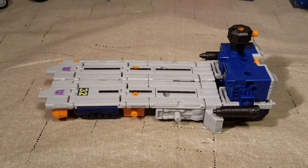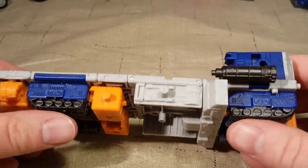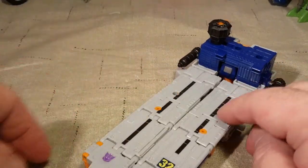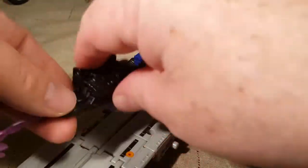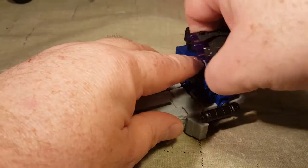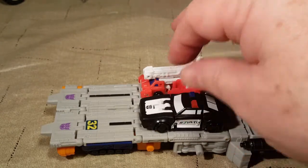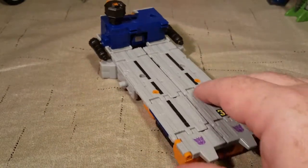Here he is in his first mode, which we'll call aircraft carrier mode. You've got a tower here, and if you look at the bottom it's all treads — so I'm not sure if this is supposed to be a rolling fortress. There are all kinds of peg holes on here where you can attach other Battlemasters, add a shield to the roof, or add some cannons. I've got a couple of regular Micromasters that fit on there — this section could be a road.